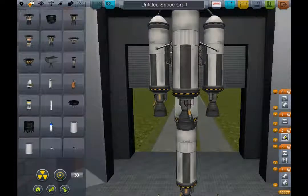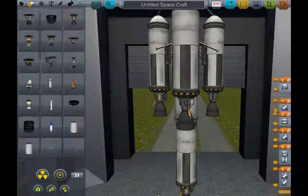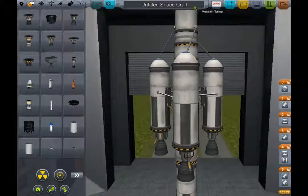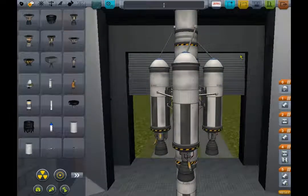There you go. That is my complete rocket. It's got three stages and two decouplings — well, three if you count the radial decouplings. And it's going to be called Orbit or Bust Two. Because you never know, I might get into orbit, I might not. So here we go. Save, save, save, save, save. And here we are on the launch pad.